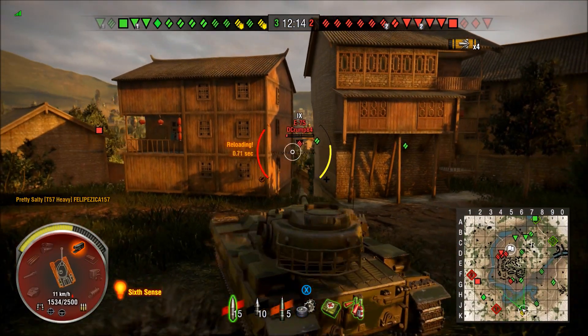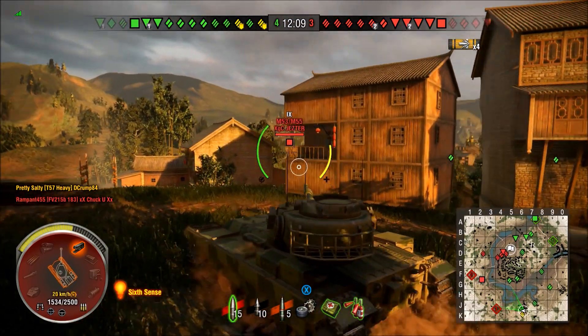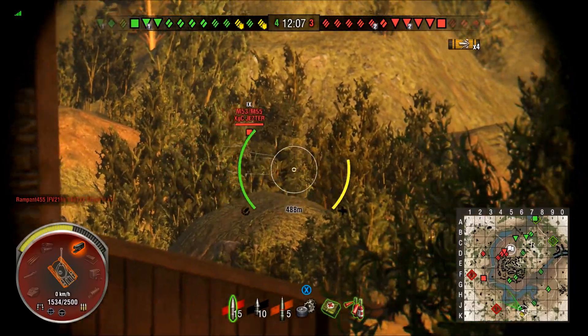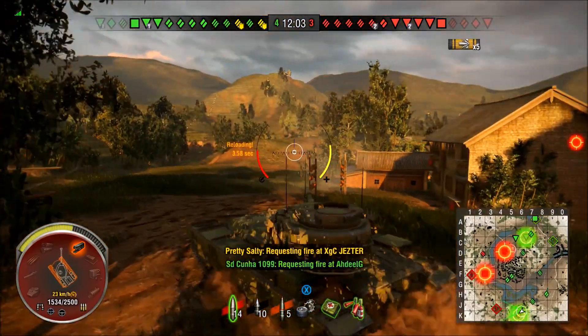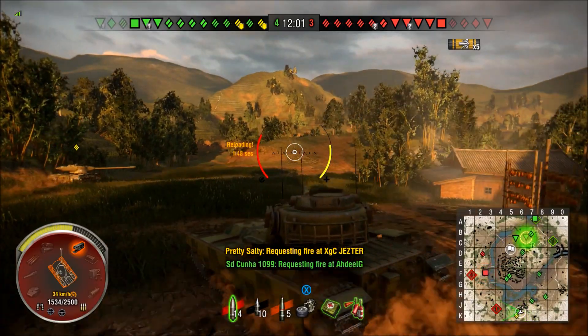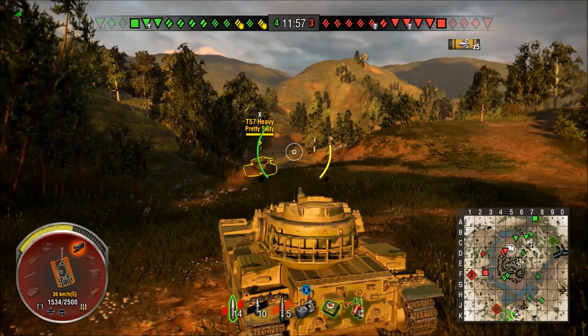Starting off, this is a Pearl River encounter battle. Right off the rip you can see I got hit by that E-75 — that was a bad decision to angle my hull out there. It was a pretty easy shot for him and I got hit for about 300, but there was a nice lead on that artillery. We've already cleaned up two tanks.